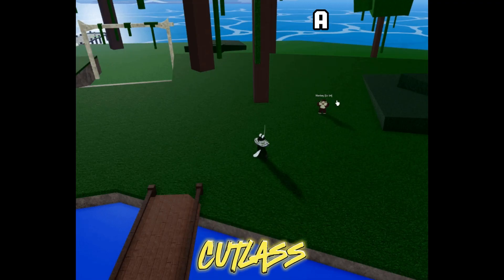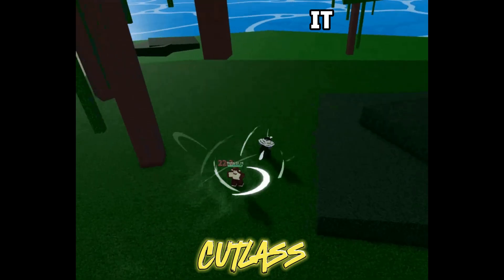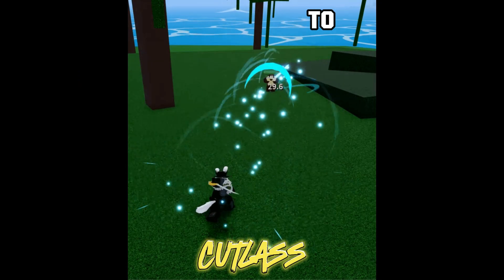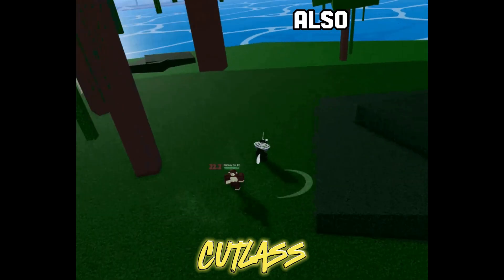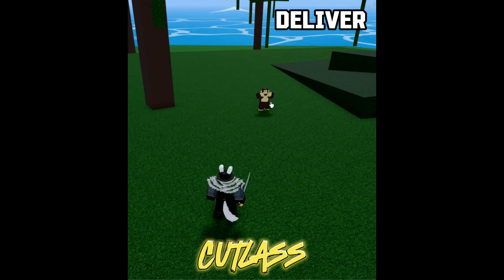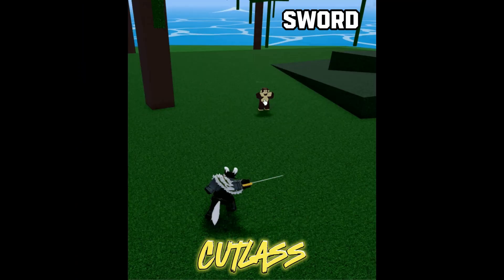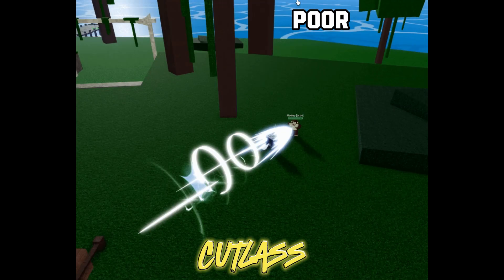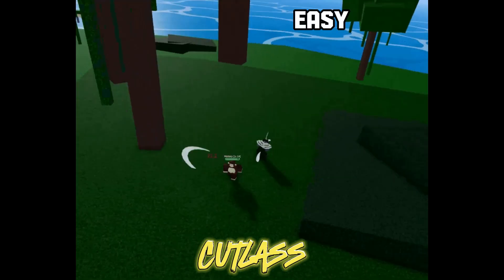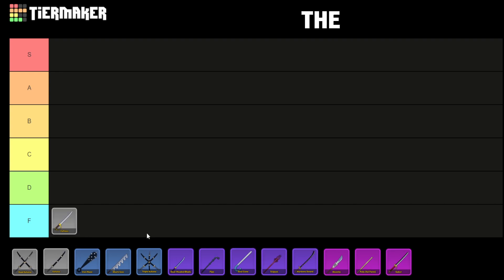The Cutlass is a basic sword available for purchase at 1,000 Robux in the game. It offers a Z moveset called Quite Rush, which allows the user to dash forward to attack. It also features an X moveset called Air Slash, enabling the user to deliver short-ranged air slashes to damage the enemy. This sword is considered useless due to its poor damage capabilities; the short-ranged moves are ineffective and easy for opponents to dodge. Therefore, I'm adding Cutlass to the F tier.